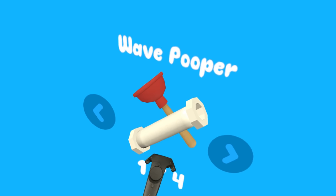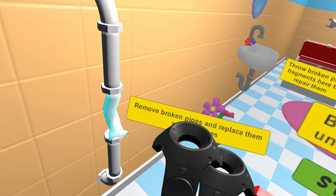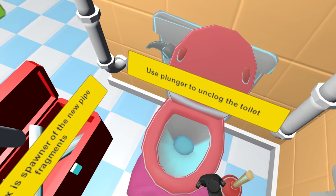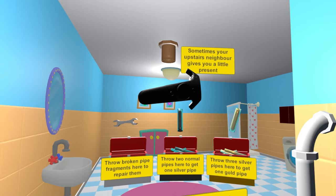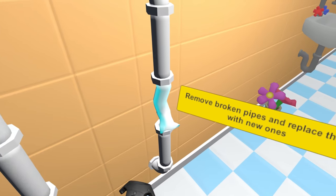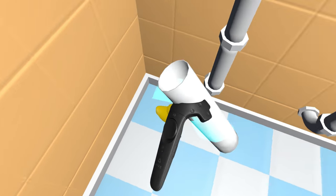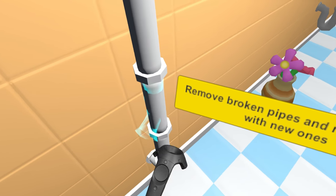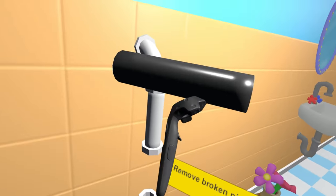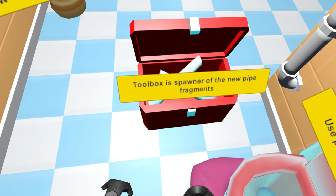Let's go ahead and get started — hit wave pooper. Let me put on my protective straps. Basically we've got these pipes around us and we've got this plunger to unclog the toilet whenever it happens, because sometimes poop comes from the upstairs neighbor and gets into this toilet and we gotta fix it. In the meantime we have to replace some pipes — you take a broken pipe, throw it over there, get a new pipe, and replace it just like that. You can also get a silver pipe, which is a slightly better pipe.